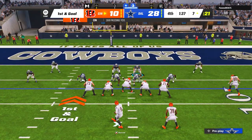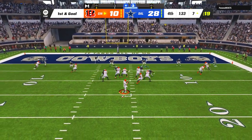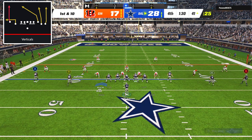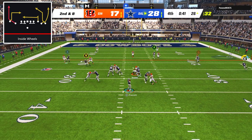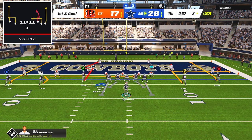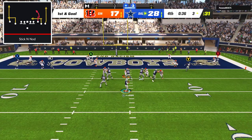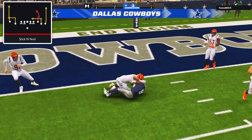While my opponent did put together another drive to score a touchdown, it was too little too late since he used up almost the entire fourth quarter. Looking for some insurance points, I connected with Dalton Schultz on verticals, and then two plays later hit Kevante Turpin to get inside the 5-yard line. On our final offensive play, I went with stick and nod, and while Turpin got a ton of separation, Dak just barely squeezed the ball in there for the dagger touchdown.